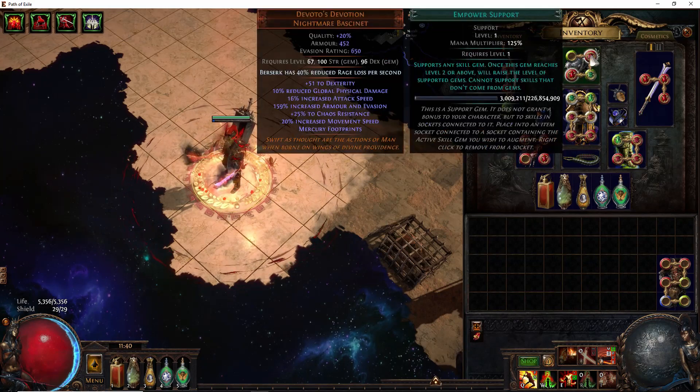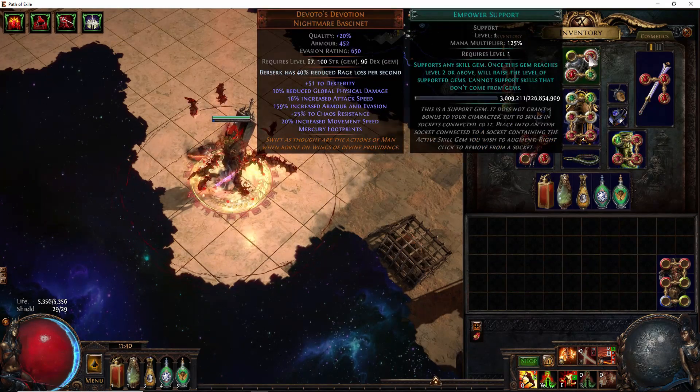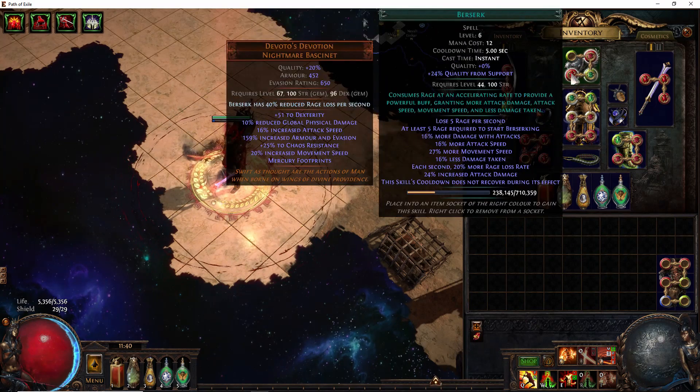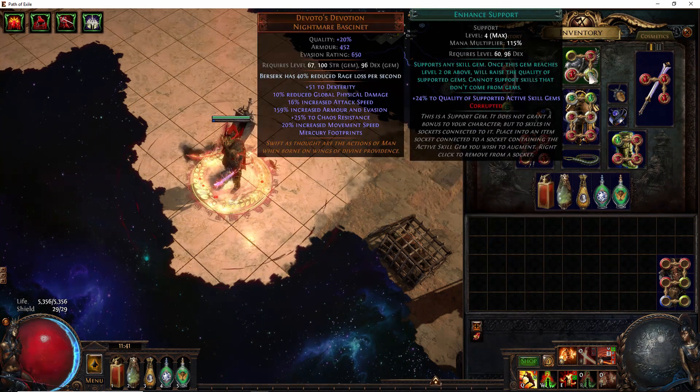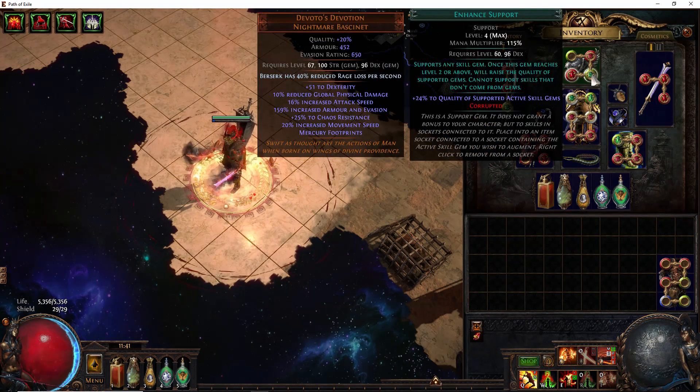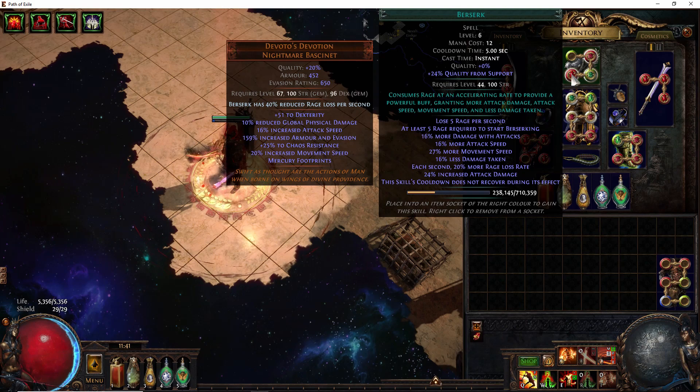For our helmet setup, we have a Portal Gem along with a higher level warcry, along with Berserk all the way to level 21. At level 21 versus level 6, it's like the difference between 27% more movement speed and 30% more movement speed. So don't really worry about buying a level 21 Berserk versus a level 20 with 20 quality — they'll do pretty much the same thing. I also have it linked to Enhance, because during Berserk, for every quality point, we get 1% increased attack damage. Level 4 Enhance gives us 24% increased attack damage — a nice little extra damage boost.